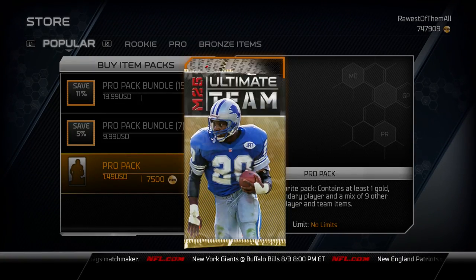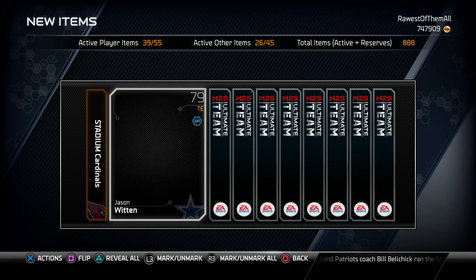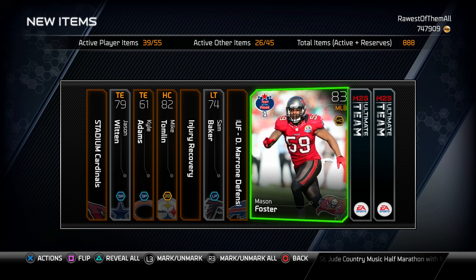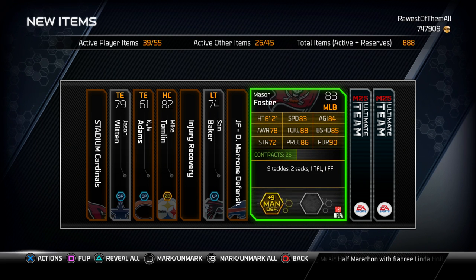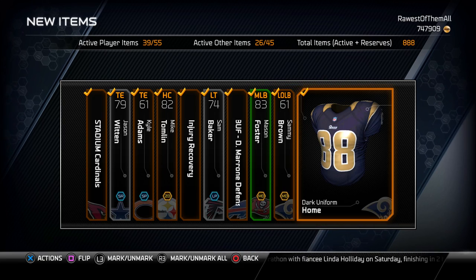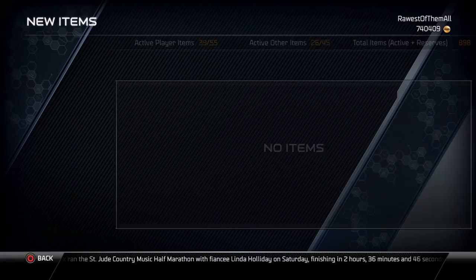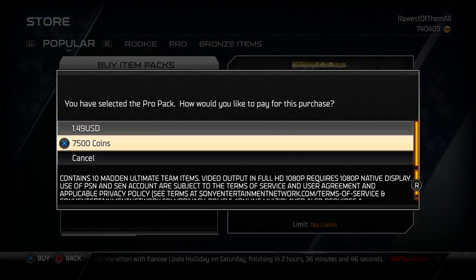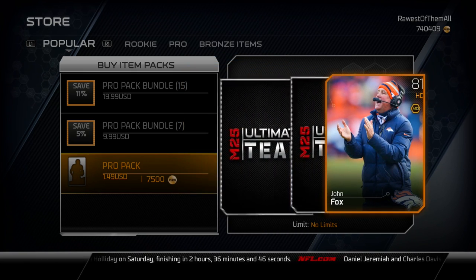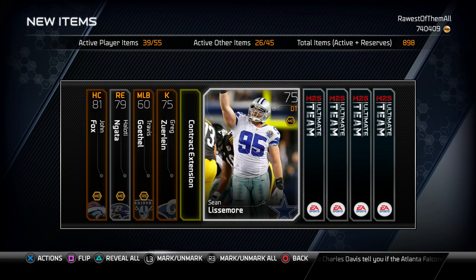Let's open up the first pack and see what we get. First card out of the pack — University of Phoenix Stadium — and a bunch of junk here. There's Mason Foster; that card's not worth very much, but at least it's a fantasy card, so maybe that's gonna be a good sign. I'm going to throw these into the reserves. I'm not gonna keep very many cards unless it's something I can put into my active roster, something worth a lot to put on the auction block, or something — otherwise they're going into the reserves.